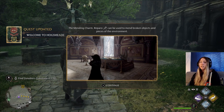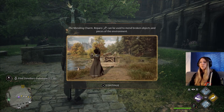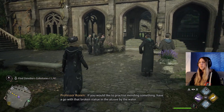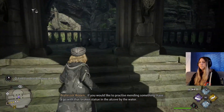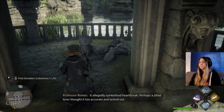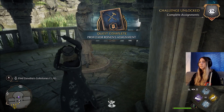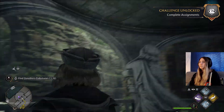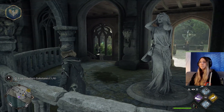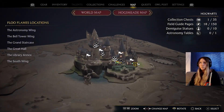What can I repair? Mending charm — Reparo — used to mend broken objects and pieces of the environment. Oh, like that broken statue! 'Very good. If you would like to practice mending something, have a go with that broken statue in the alcove by the water — it allegedly symbolised heartbreak. Perhaps a jilted lover thought it too accurate and lashed out.' I wonder if that would be like a challenge — fix broken things.